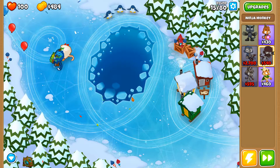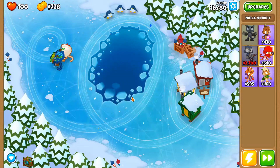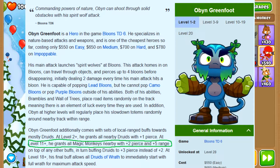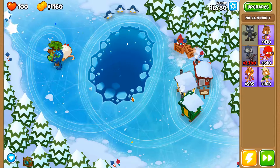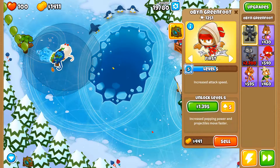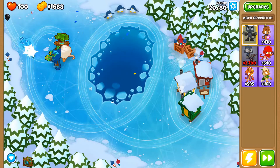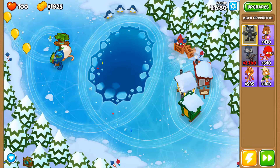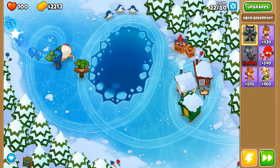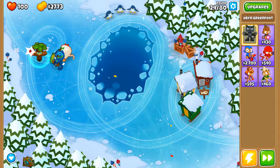Sun Tzu has said that if your enemy is secure at all points, be prepared for him — and I'm going to be prepared for this magic monkey only mode. That's why I chose Obyn as my hero, because he gives out buffs to magic monkeys, like more range and more pierce. He does a decent job popping Bloons and can pop Lead Bloons, which is a very nice addition. Then I put down the ninja monkey because Obyn doesn't have camo detection, and even without upgrades the 0-0-0 ninja already sees camo Bloons.